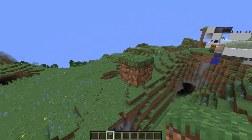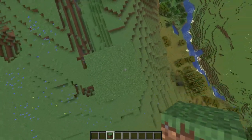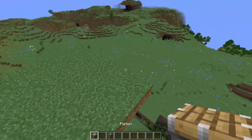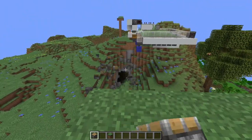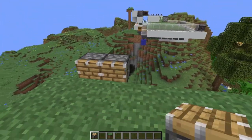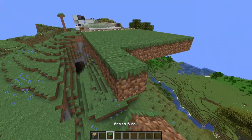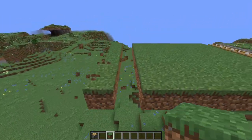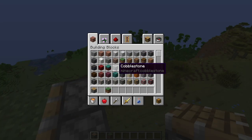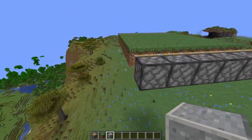Start by laying down a 7×7 patch of dirt or grass — you should end up with a little grass platform like this. Grab yourself regular pistons and place them one block away on one side, then on the other side make sure they're up against the grass platform. Then get a building block of your choice — I'll be using polished andesite because it's easy to count with — and go ahead and put blocks behind all of these pistons.